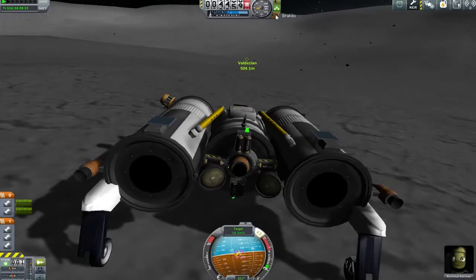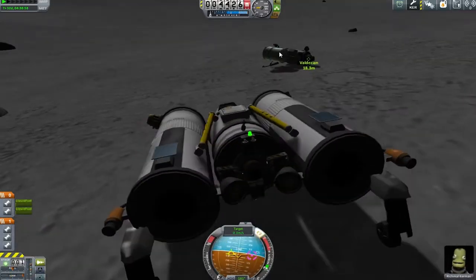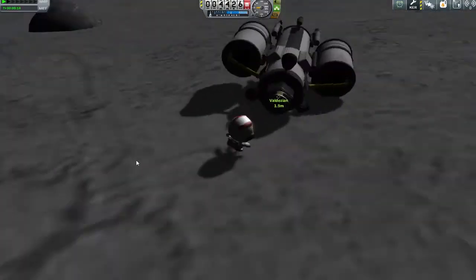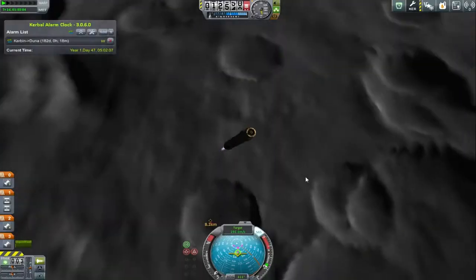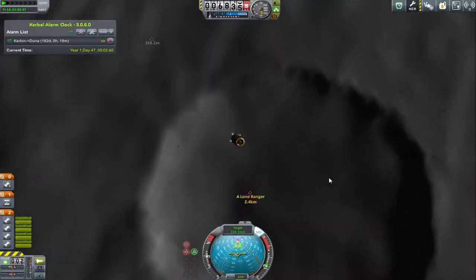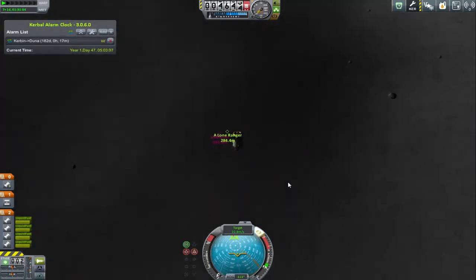This stint was about getting the Alone Ranger to the Valdezian so we could fuel up - and now we get to talk about the super secret hidden feature: there's no fuel pump on here. I completely forgot to do that and I'm a little embarrassed about it. So we're going to have to send up a small probe with one on top. I made it as small as possible since literally all we're moving is a fuel pump, using a tiny sub-assembly with ant engines for the descent.